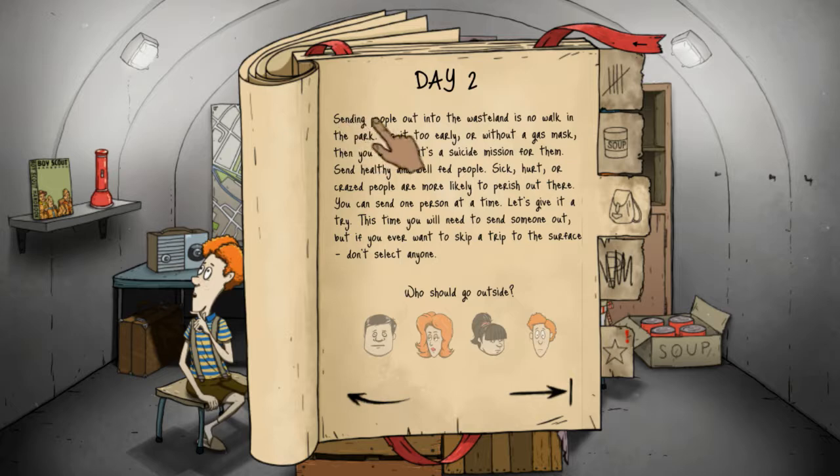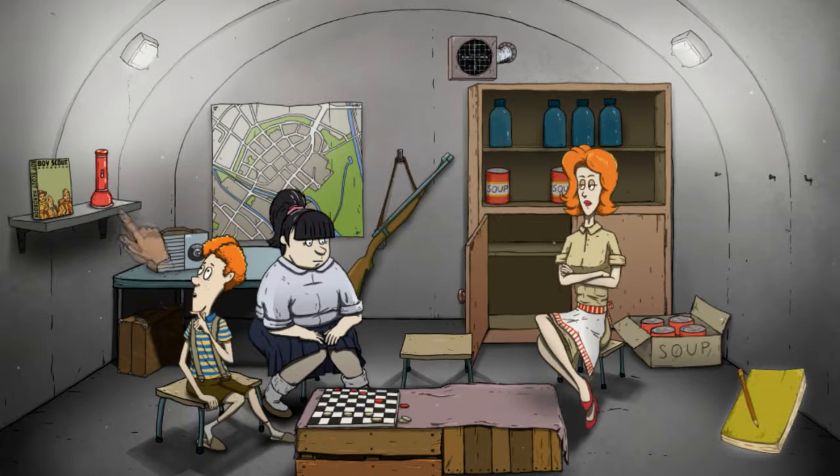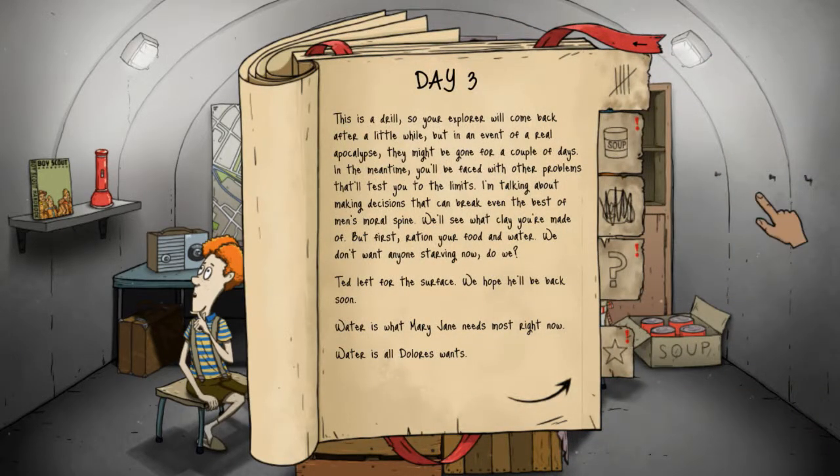Sending people out to the wasteland is no walk in the park. Do it too early or without a gas mask and you can bet it's a suicide mission. Send healthy and well-fed people - sick, hurt, or crazed people are more likely to perish. Send one person at a time. We'll send old dad out here. He's gonna take the gun with him - he did not take the gun. Could have at least taken the flashlight or something. Day three - this is a drill so your explorer will come back after a while, but in a real apocalypse they might be gone for a couple of days.